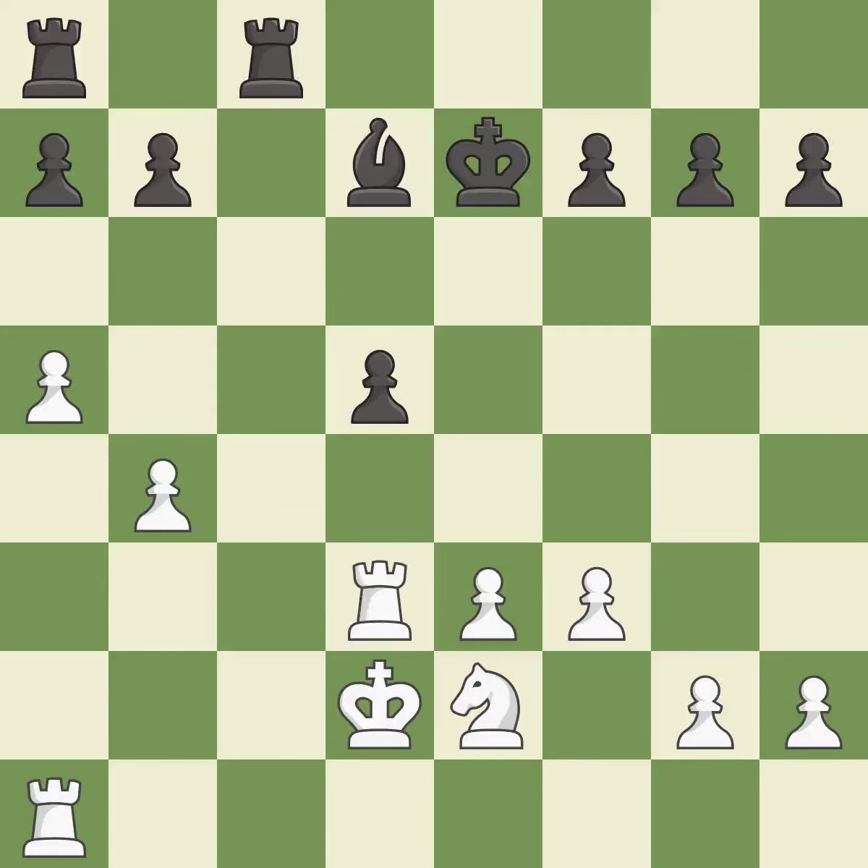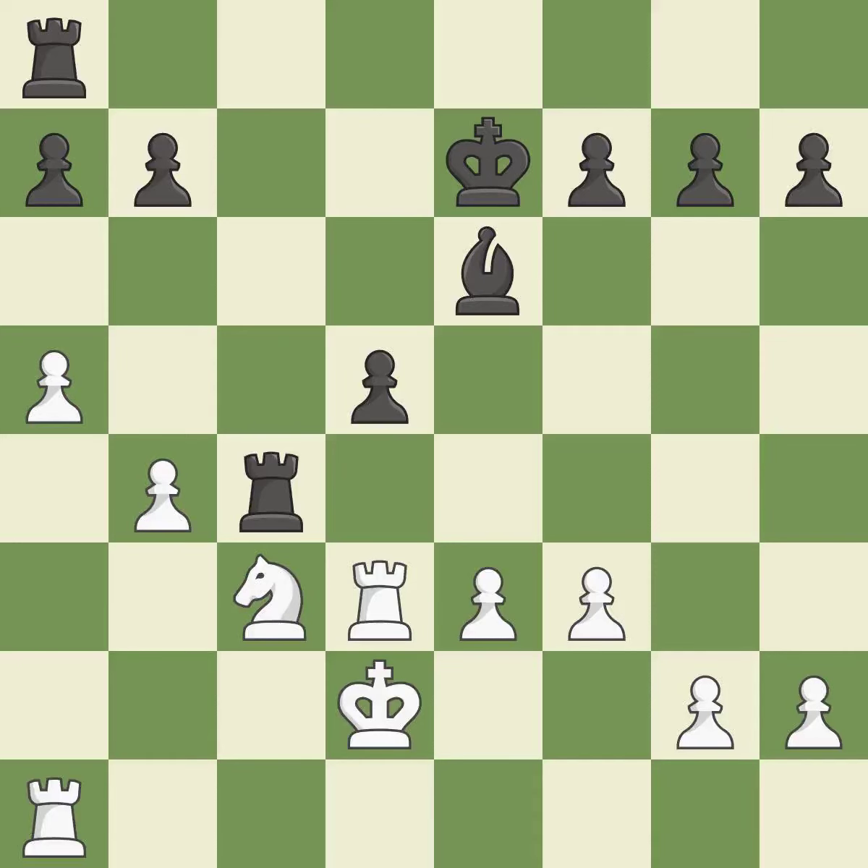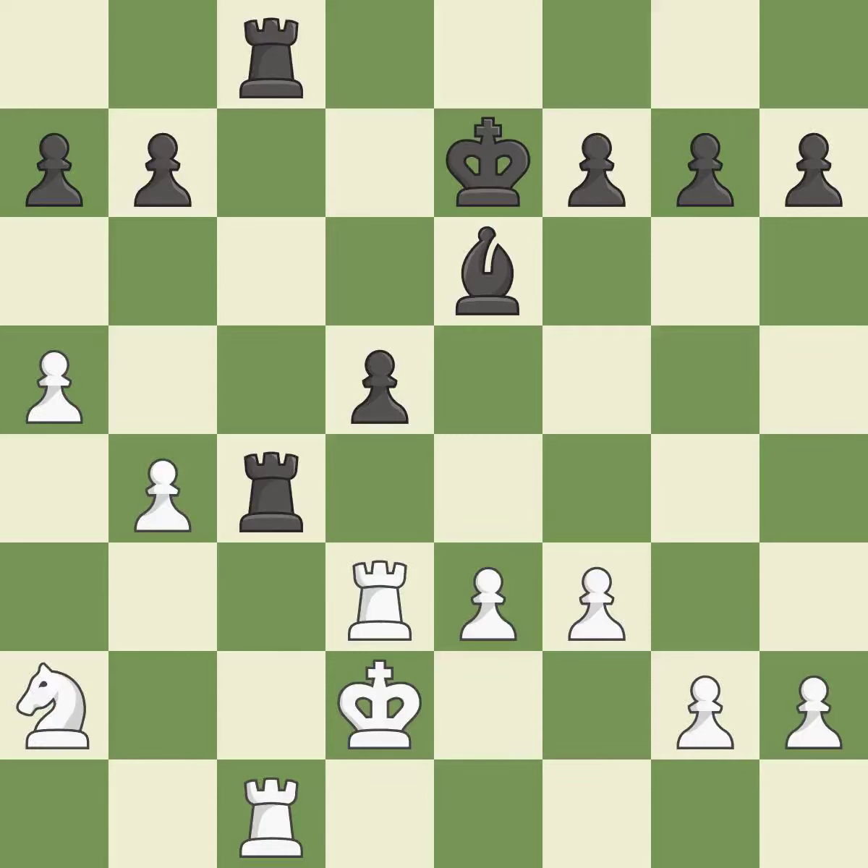Recaptures. This overlooks a better way to centralize a knight so it controls more squares — it is an inaccuracy. A rook enters the action after developing outside of its starting square. This doubles the rooks onto a single file, which allows them to team up to create threats. This stops the opponent from being able to reveal an attack on a rook while also checking the king. This defends the attacked pawn. This exchange is fair.